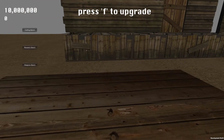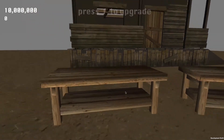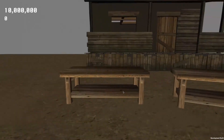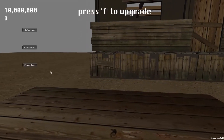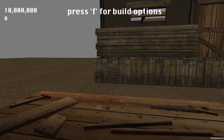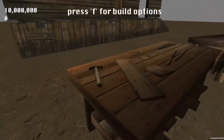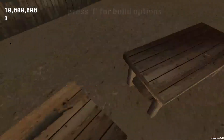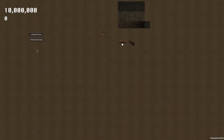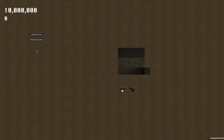You'll be given a starting amount to purchase an upgrade. There will be three tables like this, and you'll be able to upgrade them — with your starting funds you'll be able to purchase one upgrade. You could choose a crafting bench such as this one, and here you can press F to go into your build options, which takes you into the top-down tower defense element of this game.